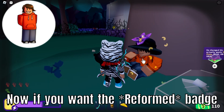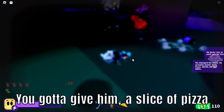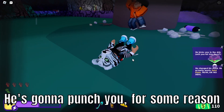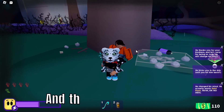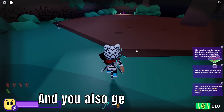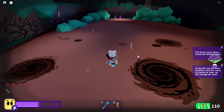Over here there's a kid — if you want the rehabilitation badge, you've got to give him a slice of pizza. He's going to punch you for some reason, then you give him the golden pizza and you get the hat and the badge.